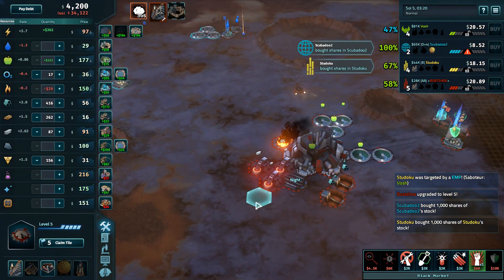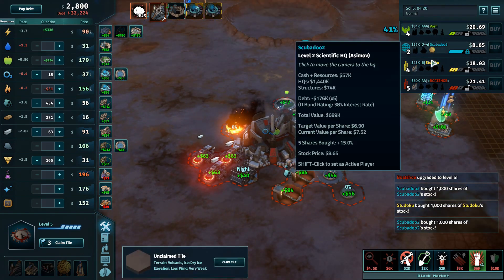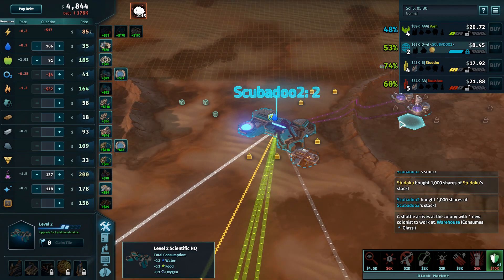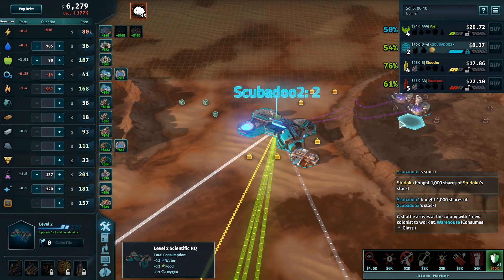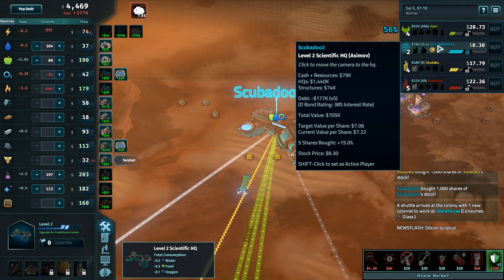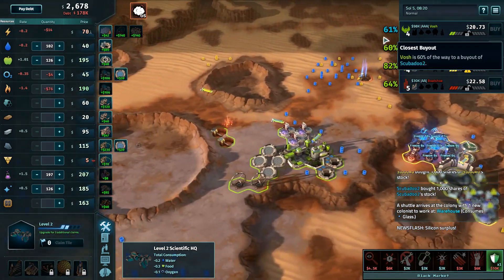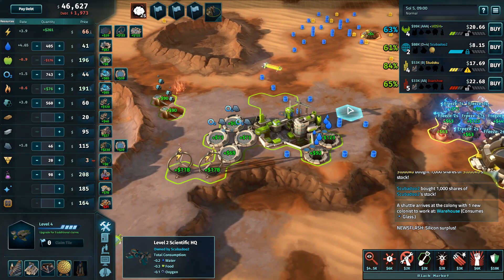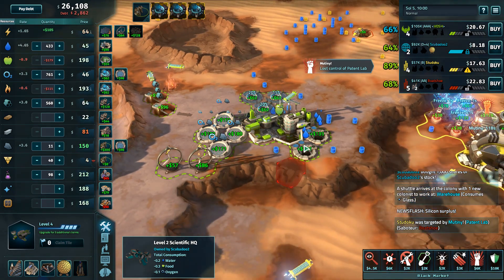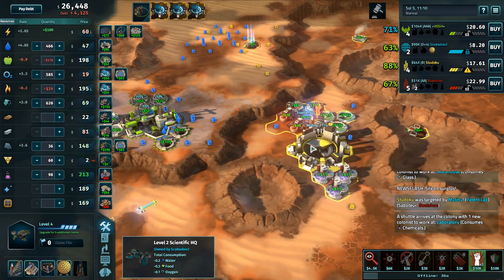That said, I didn't like Boatshoe's upgrade there, because Scubadoo is just exceedingly cheap. Even with defending themselves, Scubadoo is ridiculously cheap — only 169 right now to pick them up, and that's going to rapidly decrease. The target share price here is about seven dollars, going down to maybe 140k pickup. So if Vosh is on their game, they could be looking at making that pickup — and then the dry ice Scavenger spot won't be a hindrance going into the late game.